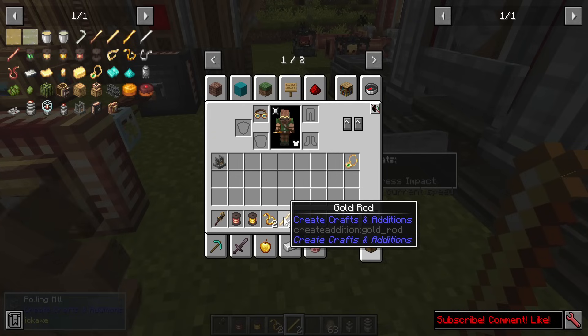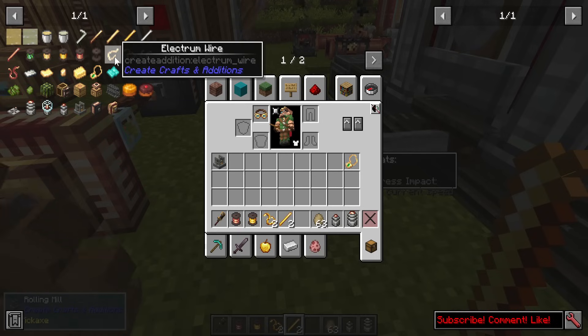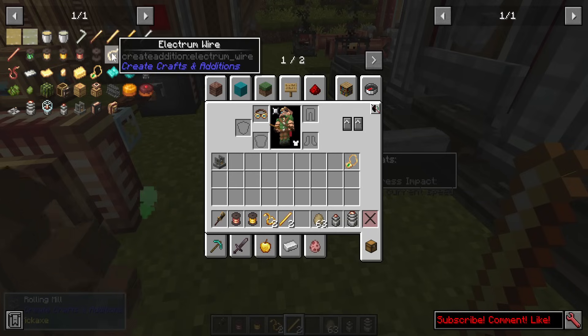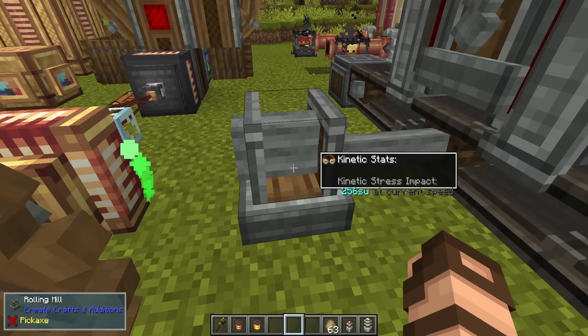There are multiple different types of wires and rods: electrum, gold, iron, and copper. If you don't have any form of silver or electrum in your modpack, you won't have access to making the electrum ones, because they are reliant on both silver and/or electrum being available in the world. If you have silver, you should be able to make those.